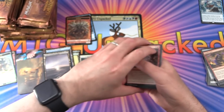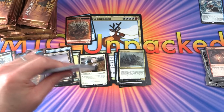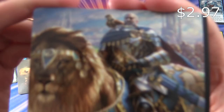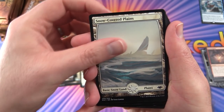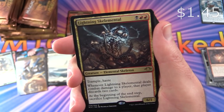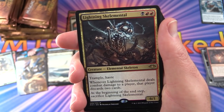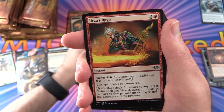Pack 5: We get a Soldier token and a Snow-Covered Plains. The rare is Lightning Skelemental — creature, Elemental Skeleton, 6/1 for 3 in Rakdos colors. Has Trample and Haste; whenever it deals combat damage to a player, that player discards two cards; at the beginning of the end step, sacrifice it. Uncommons: Generous Gift, Urza's Rage, Wing Shards. Also curious how the packs are in wraparound order but don't have pull tabs.